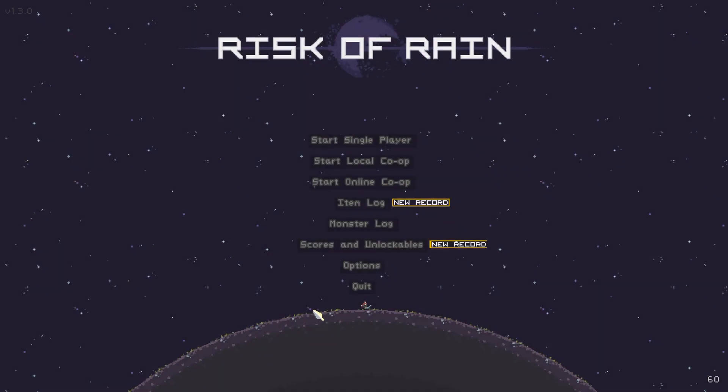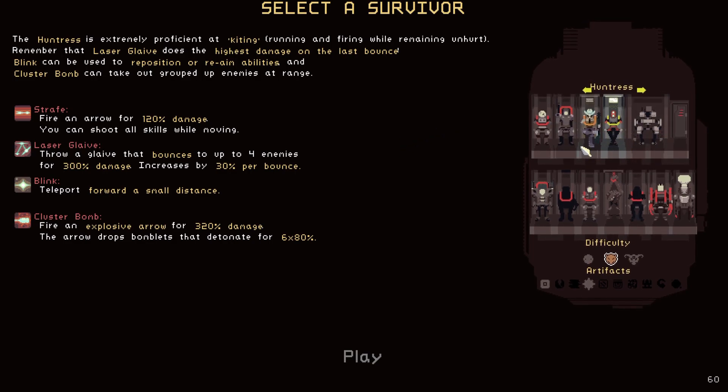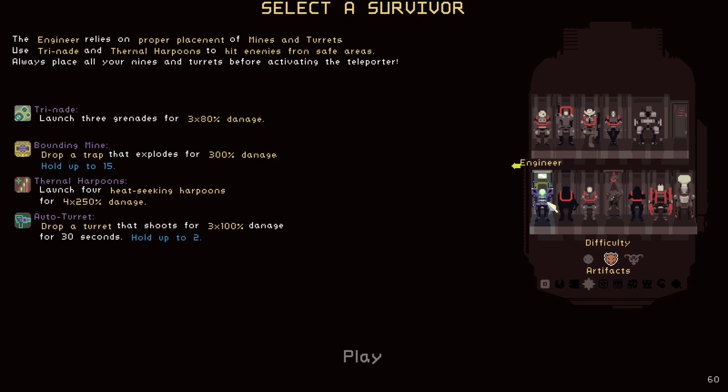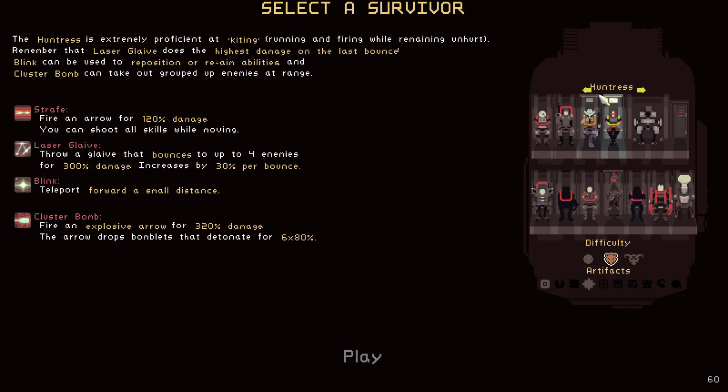That was the Huntress in Risk of Rain 1. It feels and plays completely different than Risk of Rain 2, in my opinion. Maybe if I played more I'd probably be better — I don't know what character is more OP compared to the others. To me, Akrid seems the best out of the ones I've played so far. There's still the HAN-D, which fires a drone that heals, gain drones by killing enemies, increase attack speed. And the Engineer has auto turrets — I don't know how those play. I'm going to try more in the future. Today was just the Huntress and apparently I'm not really good. So until next time, this has been another Risk of Rain episode. Hope you enjoyed it — thank you for watching and have a nice day.